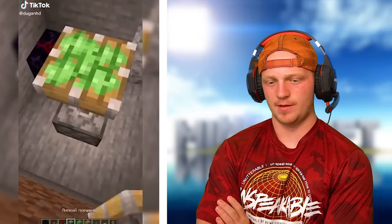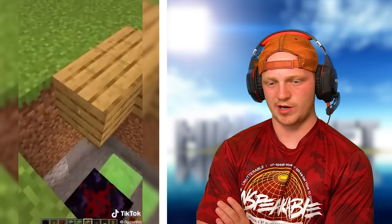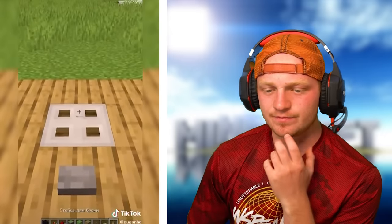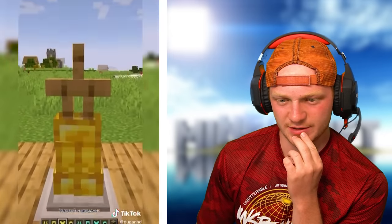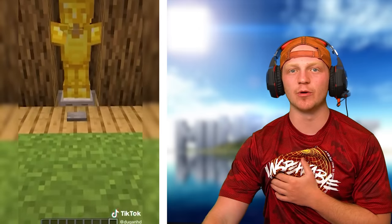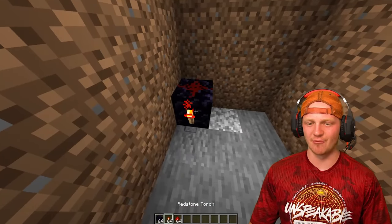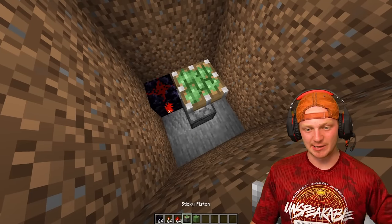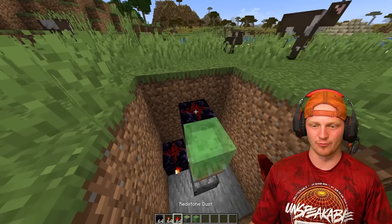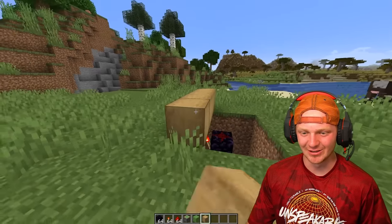This dude built a big hole — it's an armor stand switcher! I've always wanted to know how to build one of these, and I didn't think it would be that easy. I hope this one works. He places down a piece of redstone with redstone dust on top and then a redstone torch. Pretty simple. Then he places down a sticky piston with a slime block and then another piece of obsidian with redstone dust, and then another redstone torch. Are you kidding me? That's it? That's literally how easy it is.